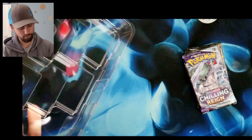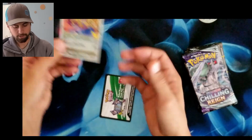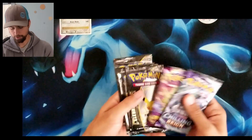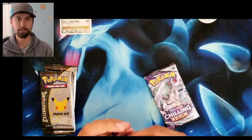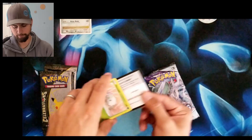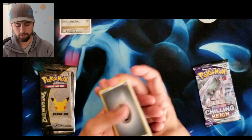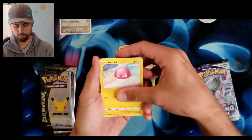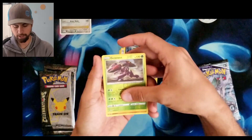Chilling Reign and Vivid Voltage — we're still searching for some cards on those. There's the Zacian Level X card, absolutely gorgeous. We're in Vivid Voltage and we are still looking for any of the Pikachus: the Pikachu V, the regular VMAX, the Rainbow VMAX, and the Full Art. We have a Hitmontop, Swoobat, Magcargo, Nincada, Voltorb, Rockruff, Whismur, Trubbish, a Genesect, and Quagsire.